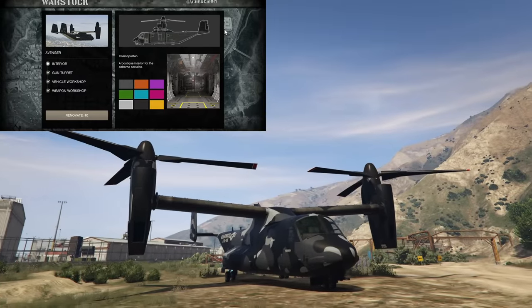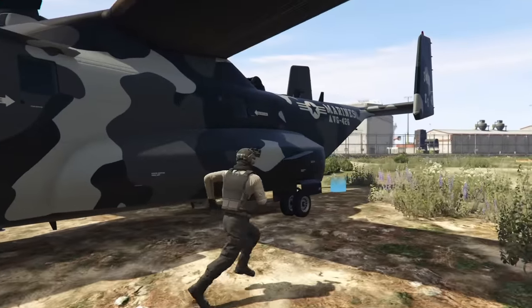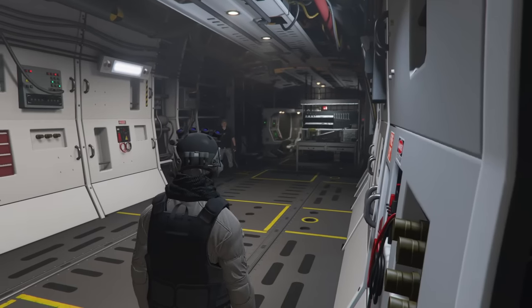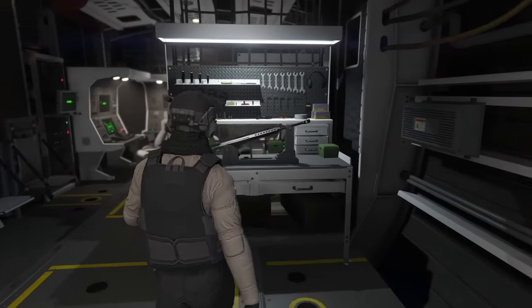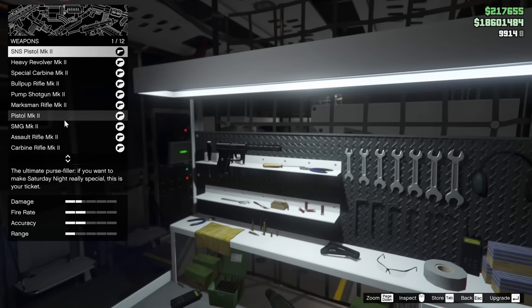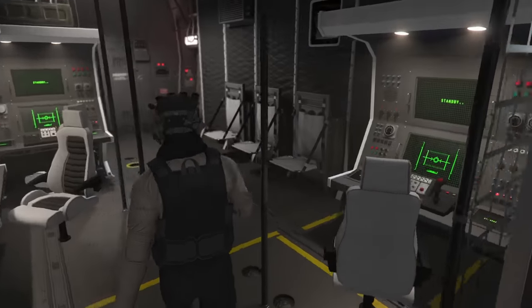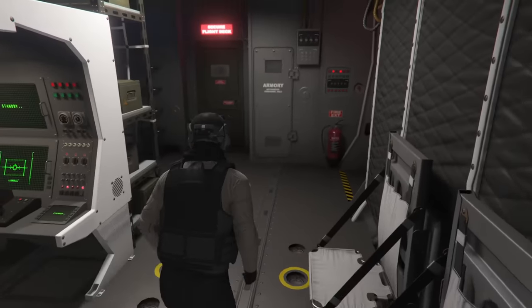At number 8 we have the Mammoth Avenger coming in at 3.5 million dollars. It basically acts as an aerial version of the Mobile Operations Center and is one of the fastest aircraft in the game. You and several other players can travel around the map very quickly, and it has vertical takeoff and landing mode. You can equip it with a vehicle workshop, a weapon workshop, and three gun stations.